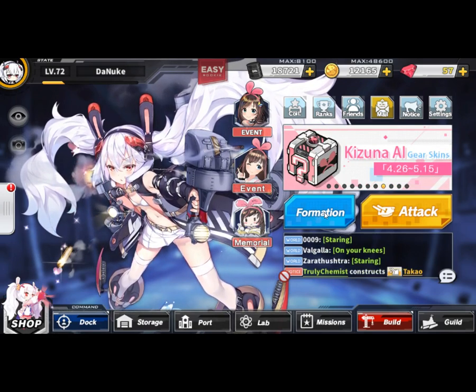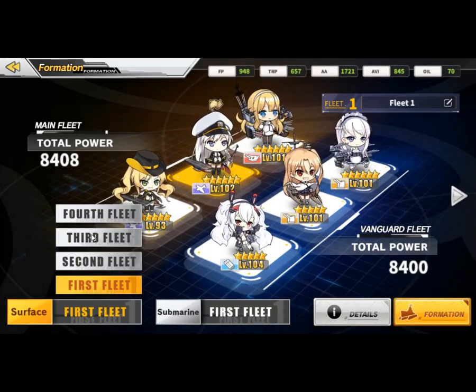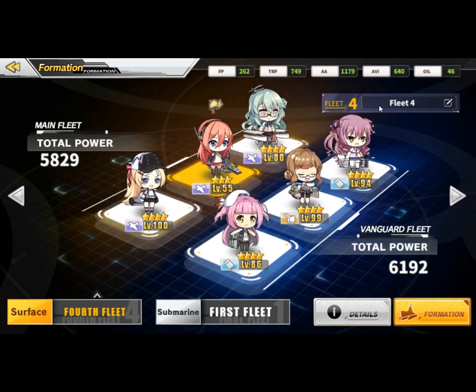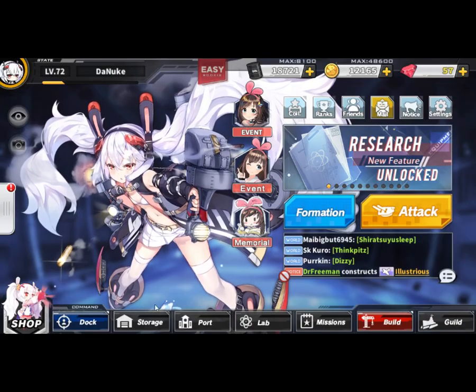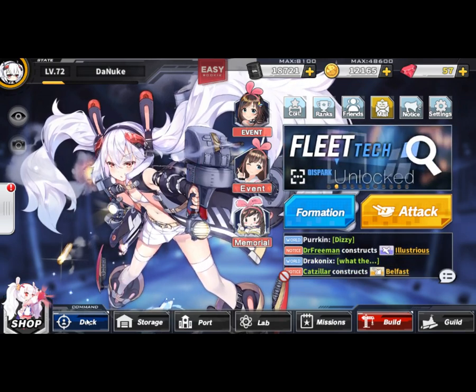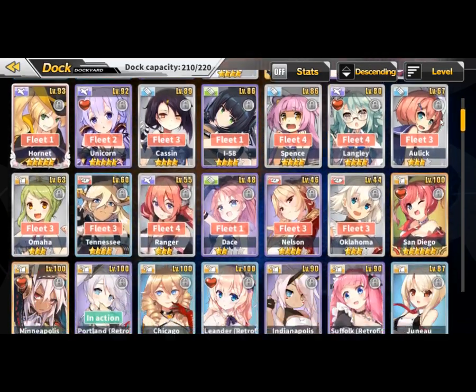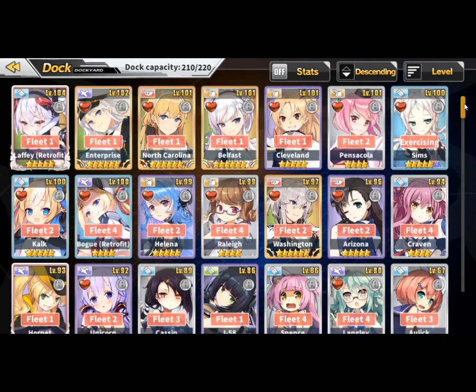I'm gonna go into formation and I'm gonna go into my fourth fleet. All these ships are common, I can show you right now. All these ships are the lowest in terms of limit break and they are really oil efficient. I'm gonna go to the dock right now to prove that all these are common.